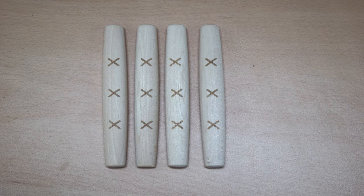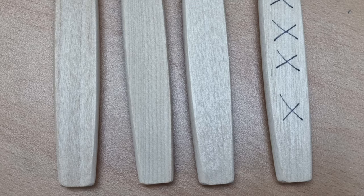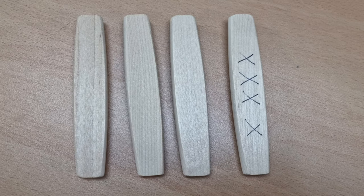Now we need to prepare four semi-cylindrical sticks. The rounded side of the stick is the front and the flat side is the back. One of them should have some kind of indication at the back, and this will be called 백도.